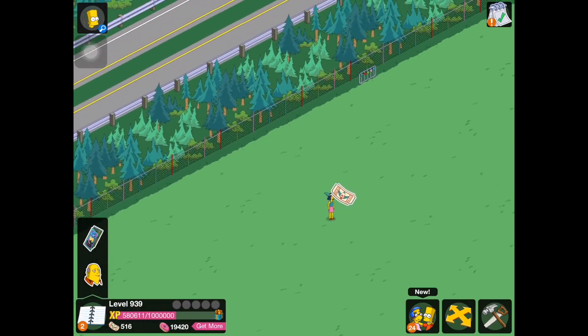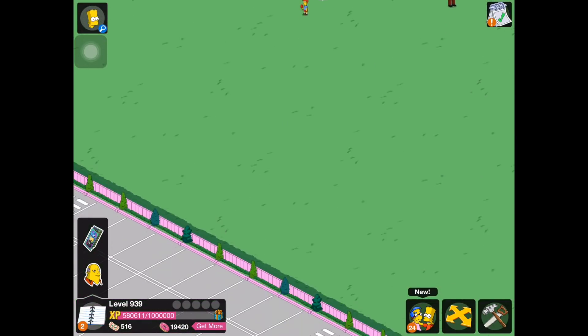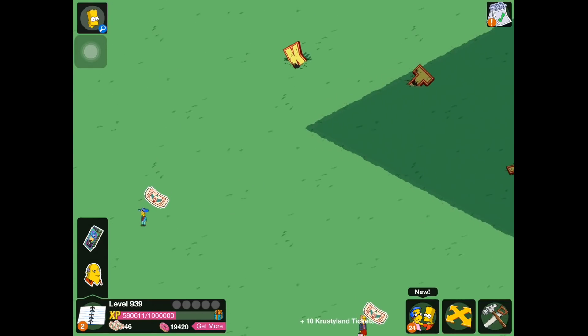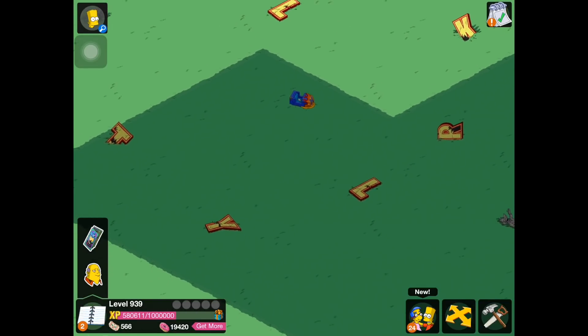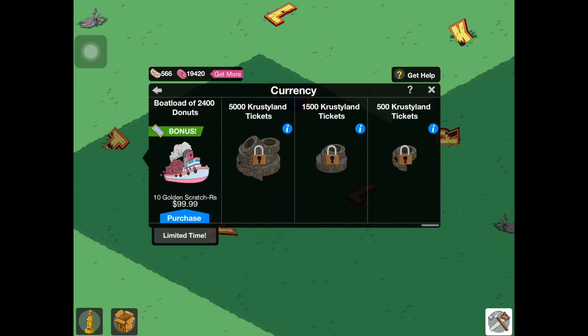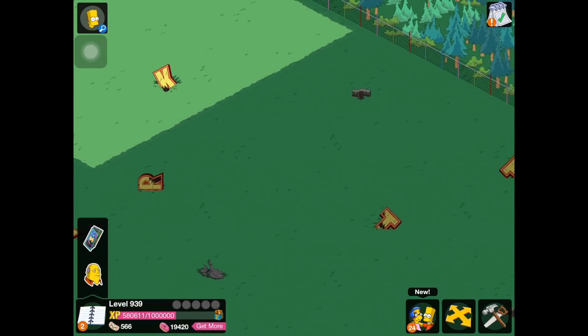so what I've done over here in Krustyland is I've completely stored everything. I went through and I tried to purchase as much land as I possibly could. I guess I didn't have that many Krustyland tickets saved up. And over in the store, unfortunately, we're unable to purchase any more Krustyland tickets for some reason. So I bought as much of the land as I possibly could.